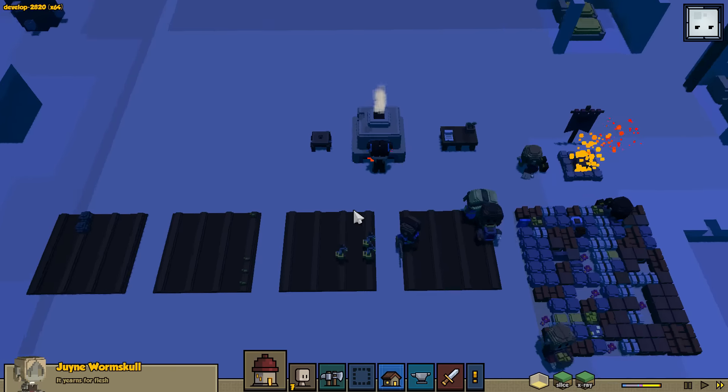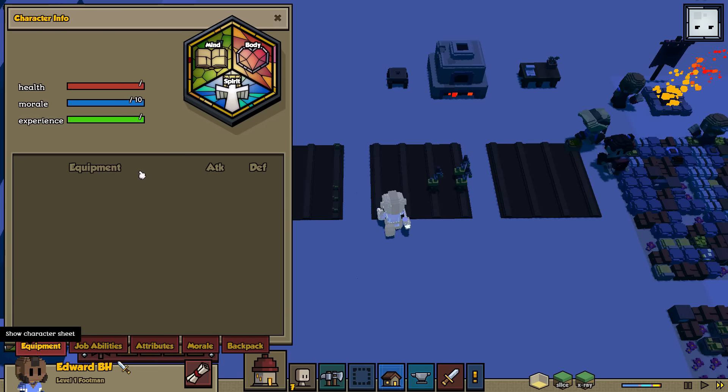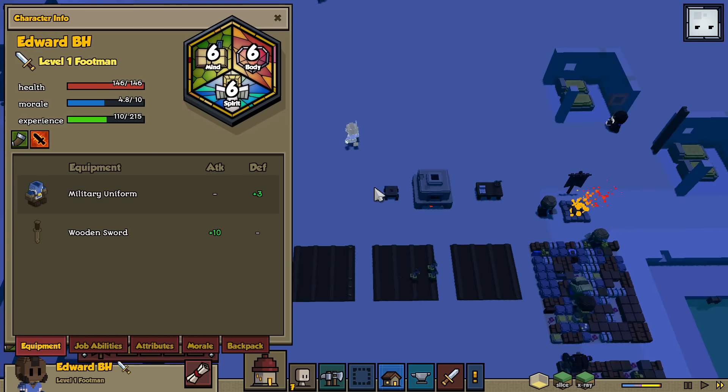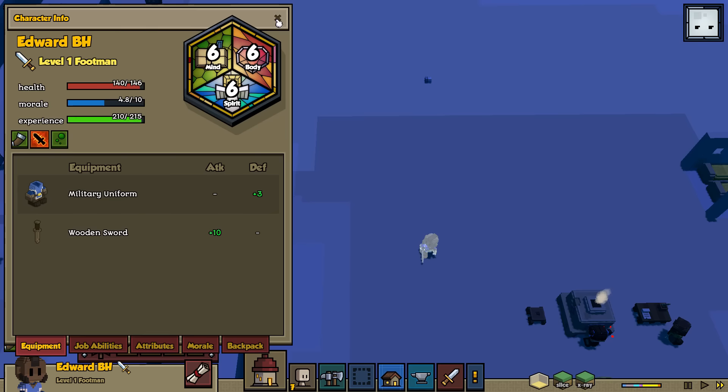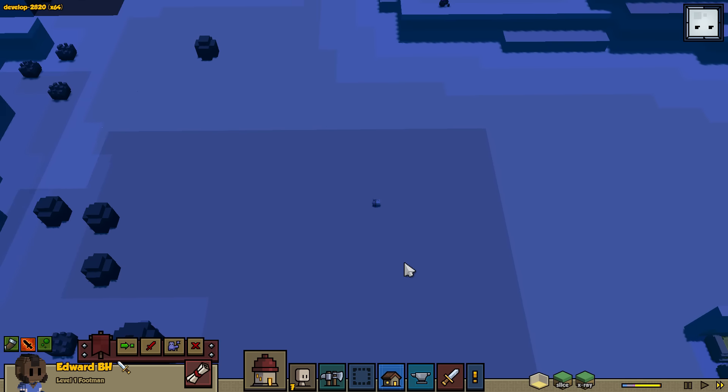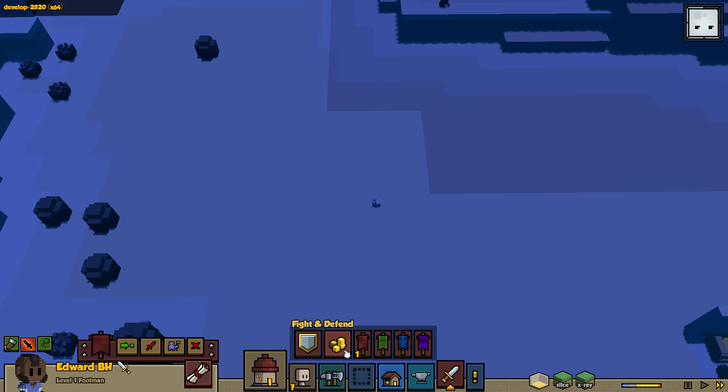Is our footman back and ready to go? Is there a way we can tell if Edward's back at full health? Yeah, he is back at full health. His morale is low, and he is infected now. So this is interesting that I didn't get to jump into in the first video — there are infections now. These will be having an impact in our campaign. Let's go ahead and make sure that we loot this — Shift L. I thought it was Shift I, but that's Shift L.